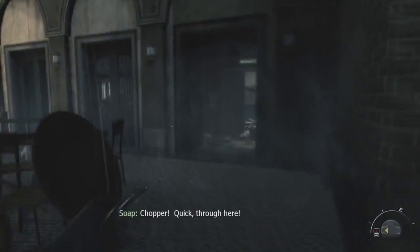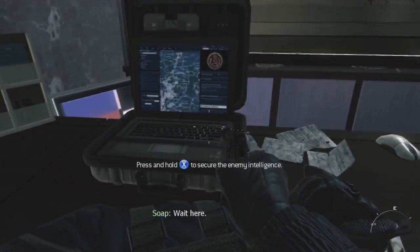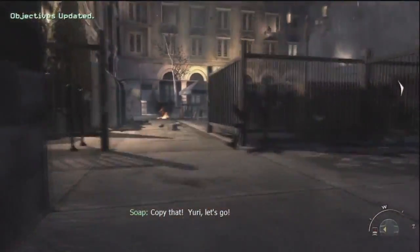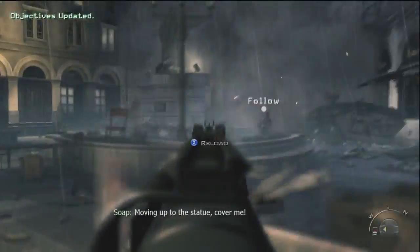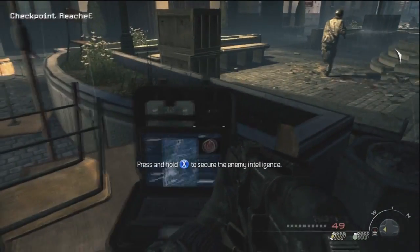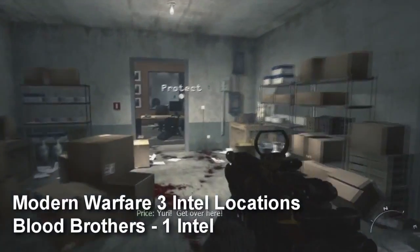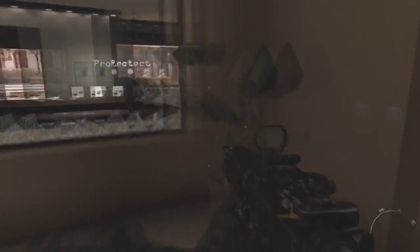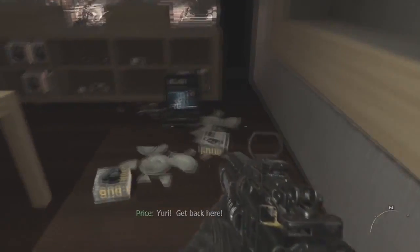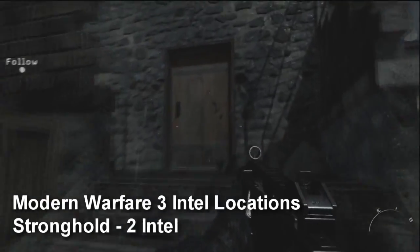The next chapter, Eye of the Storm, has two intel. Right as you start sneaking around with Soap and enter this little building area — right after it says don't shoot the sniper — the intel is on this little bar table. The second intel is once you come into an area with a ton of enemies, ambush them, and the intel is right on this little table under the umbrella. Then in the next chapter, right after you put Soap down, enter the room and take a right — you'll see this little arts and crafts area and the intel is in the bottom right-hand corner.